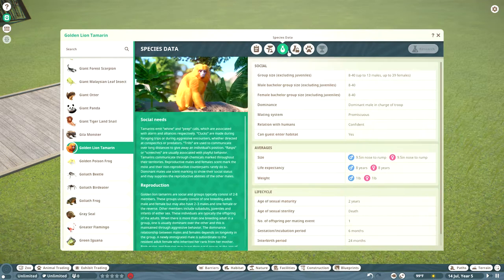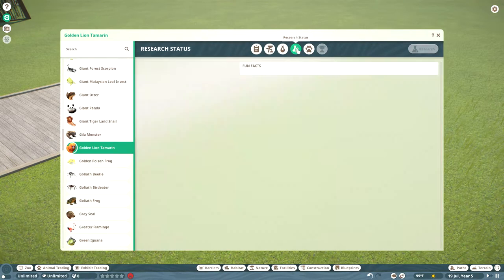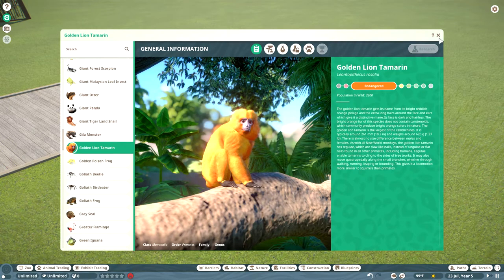Up to 8 to 40 guests can enter the exhibit. They probably have one offspring at a time, and they can be housed with the Colombian white-faced capuchin monkey - good to know.